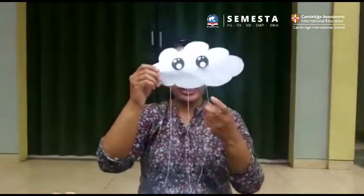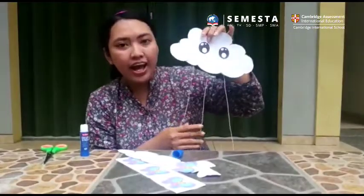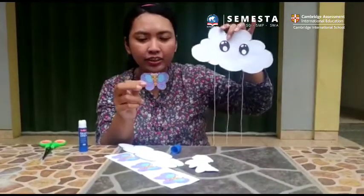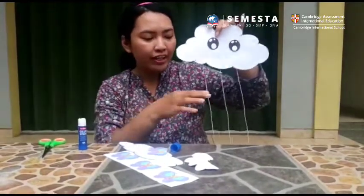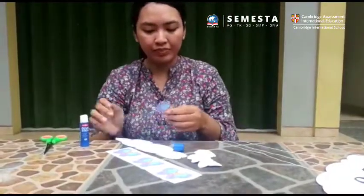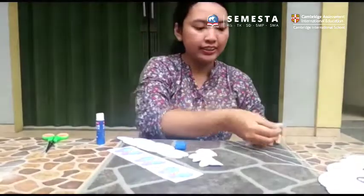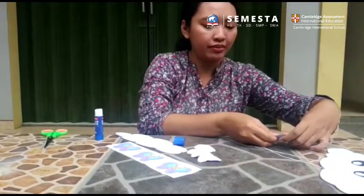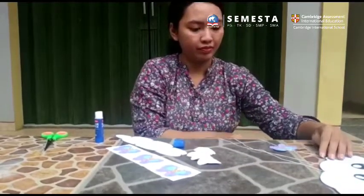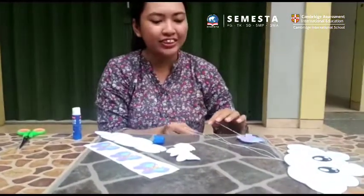You see, now Mr. Cloud has three little strings. After that, we can start to assemble the little butterfly — stick one in the middle. Be generous with your glue because we need them to stick together.